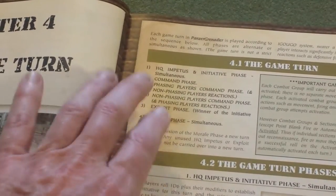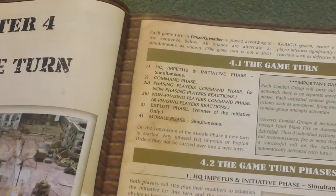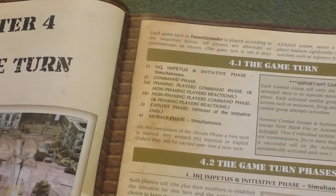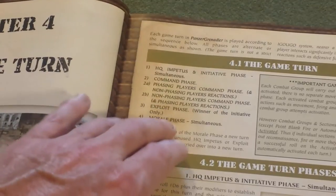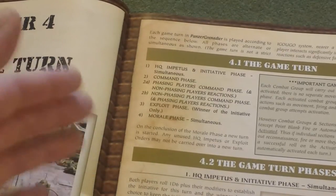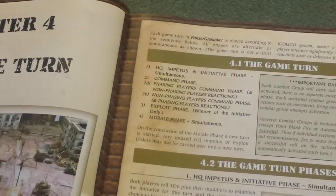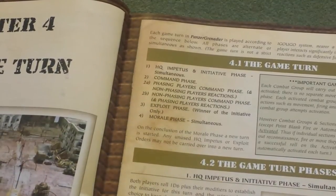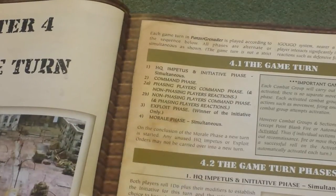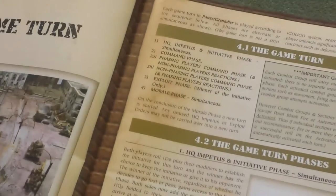Phase four is the morale phase. Both sides have an opportunity to rally suppressed units and take morale tests for the battle group. Once you've taken 25% losses in units, you start making a break test. This could result in part of your army falling back off the table, your battle group HQ being sacked, or giving up the battlefield entirely. A side that takes 50% losses automatically loses the battle — no test required for that.